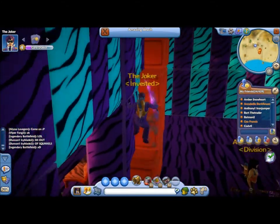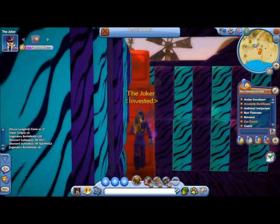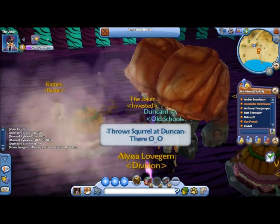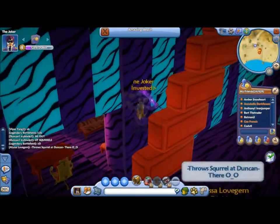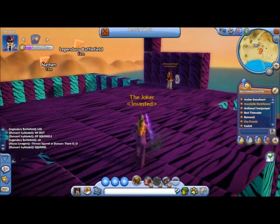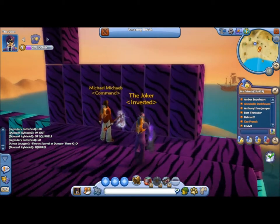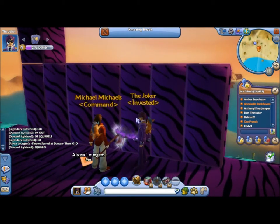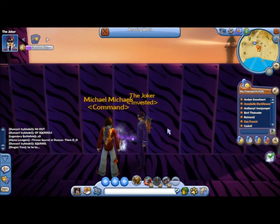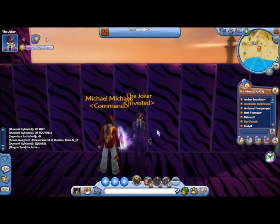Oh wow, I almost got owned by that cake. I'm going to own these people — I almost got Nathan. And up here will be like another level. And here we've got Springs — or Michael, as he's newly changed his name to. Working on it. Say hello Michael.